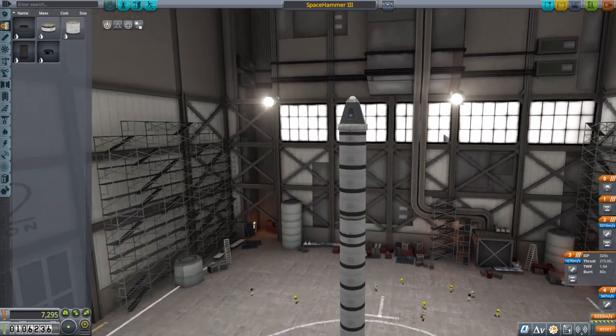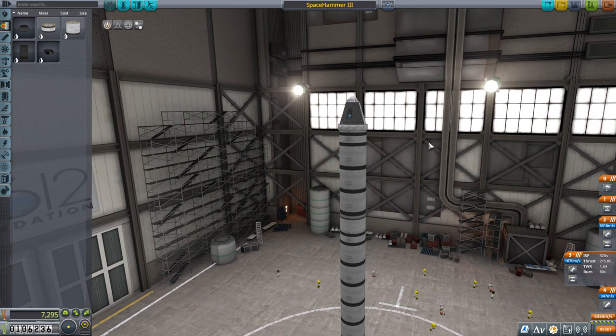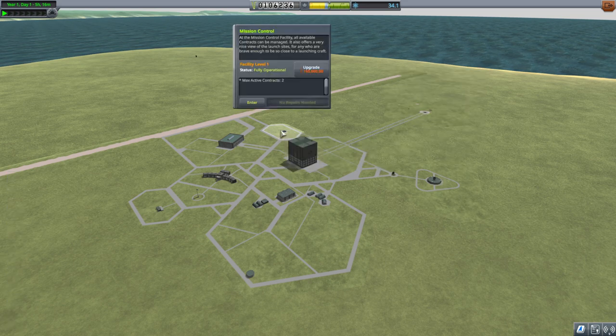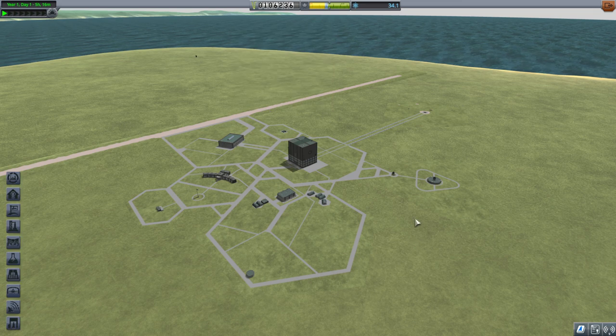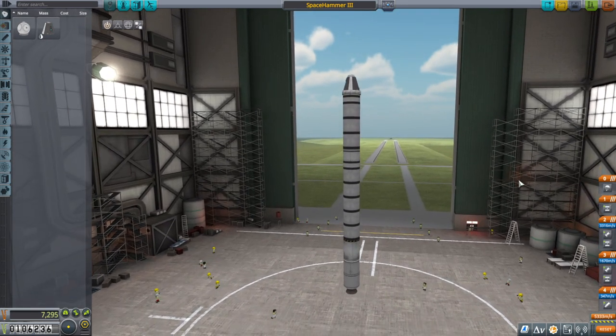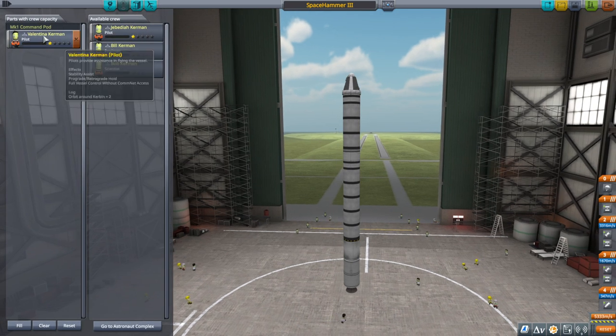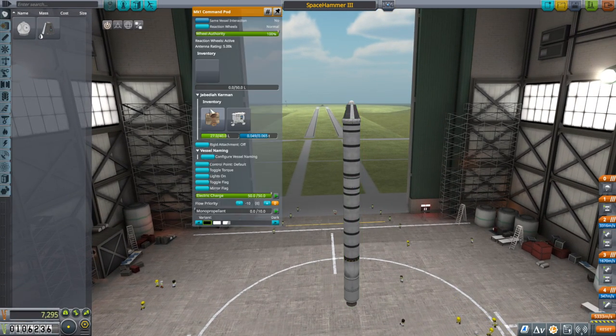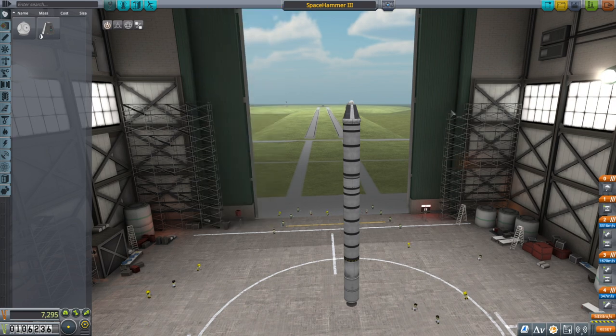So, is this safe — can I do a moon mission like this? The problem with the moon mission right now is I don't have patched conics. Maybe we can unlock patched conics — no, it costs 300,000. So the return from the moon is not going to be the easiest thing ever; it'll require more delta-v than normal. I've done bad things to Jeb in this situation before, so I have to remember that.